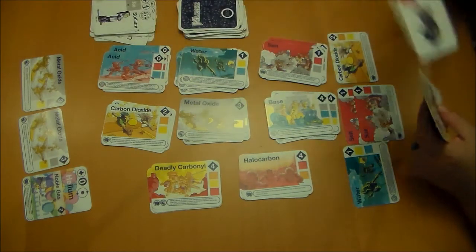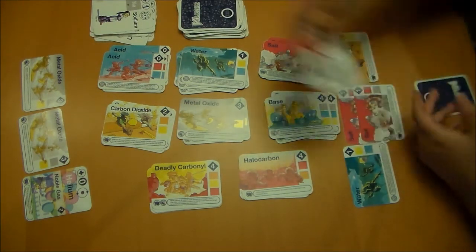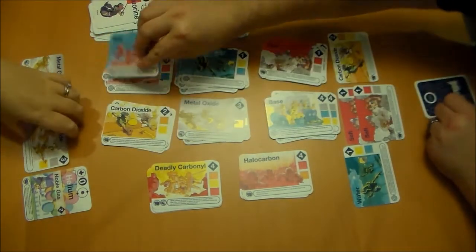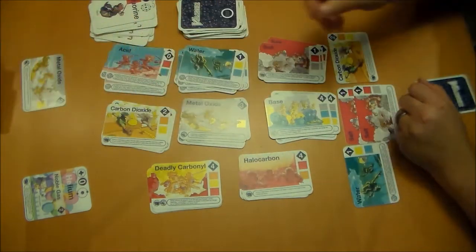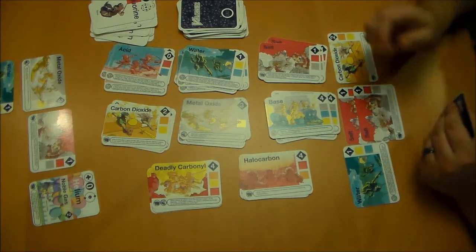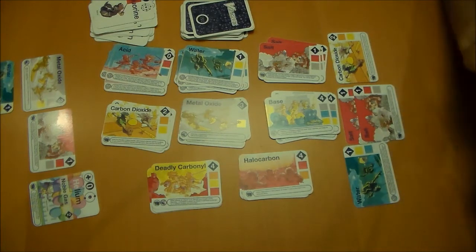I'm going to take the fluorine and I'm going to use hydrogen and fluorine to make an acid. And I'm going to use my acid to attack your metal oxide. And it becomes salt, water, and a salt. I get to steal a card from your hand — you don't have any, so I get to draw a card from the top of the deck instead. That's nice, but not good enough to do anything.